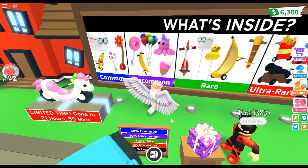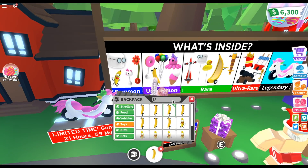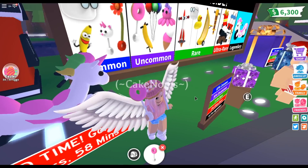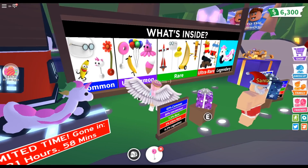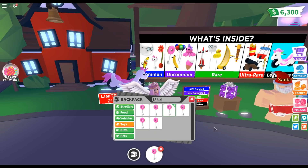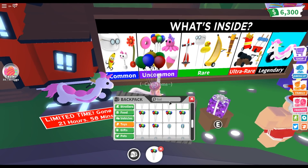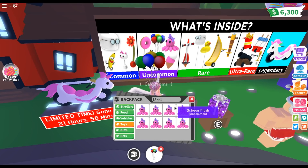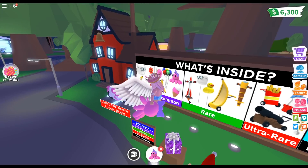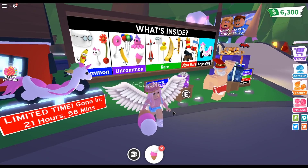Moving up next, we have the uncommons. First is the banana pogo stick. Then we have the donut rattle — it's super cute. I love the new donut items — look guys, I'm cake noms and I have a donut on my head! And then we have these little balloons, really fun balloons. And then we have this cute little inflatable octopus with a bow — it's so cute. And then we have an inflatable ice cream cone.